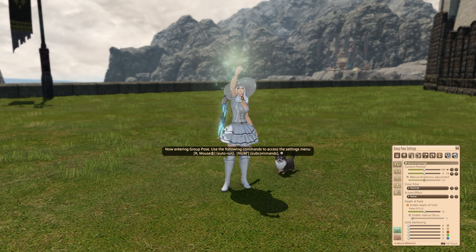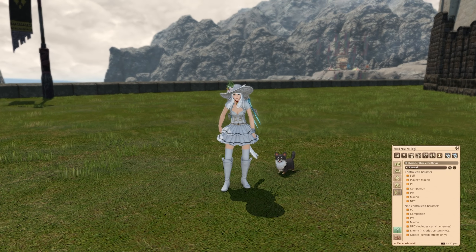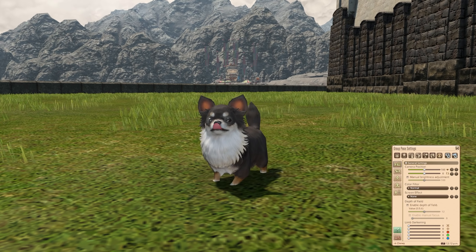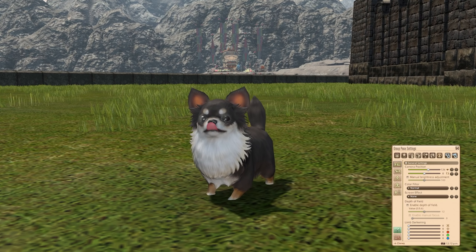So let's summon this guy in a second. Let's read his text first. It says: summon your Chewie minion. Take care not to drown in its literal puppy dog eyes.